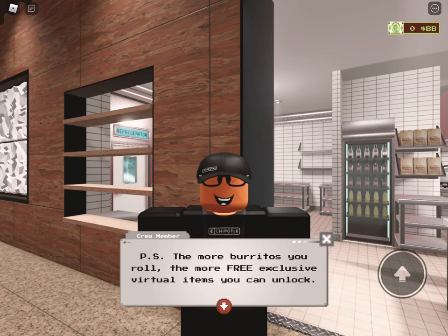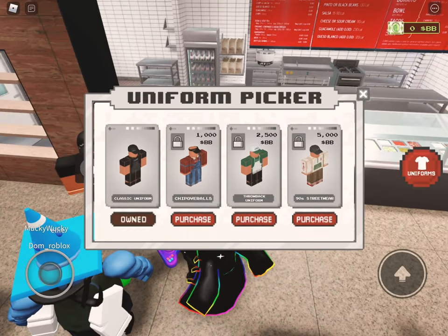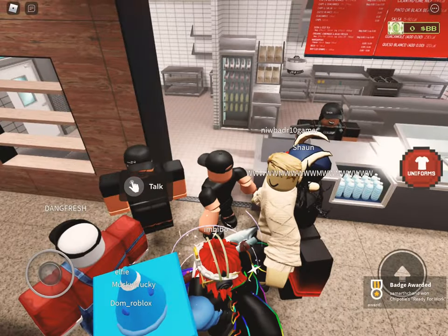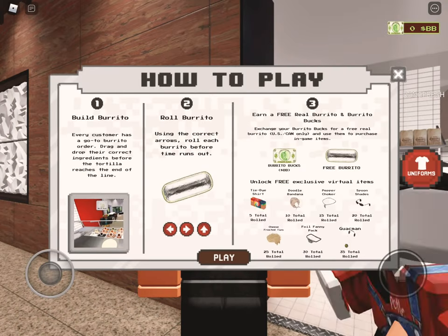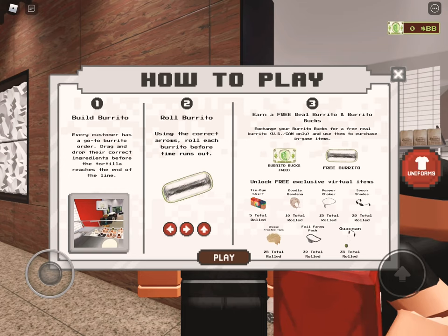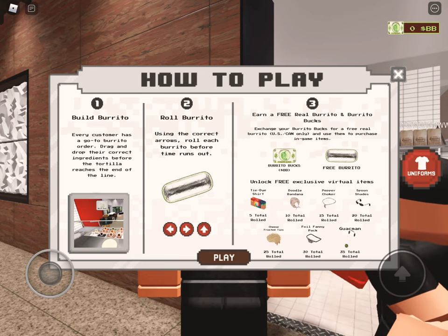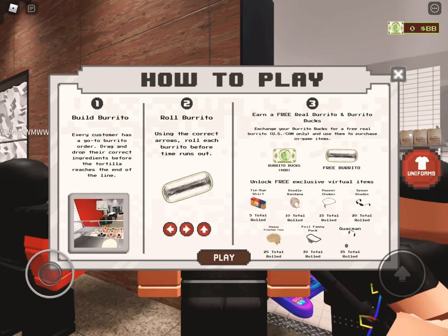The more burritos you roll, the more free exclusive virtual items you can unlock. The rewards are: tie-dye shirt at 5 total rolled, doodle bandana at 10 total rolled, pepper choker at 15 total rolled, spoon shades at 20 total rolled, cheese frosted tips at 25 total rolled, foil fanny pack at 30 total rolled, and guac man at 35 total rolled.